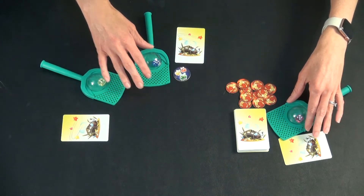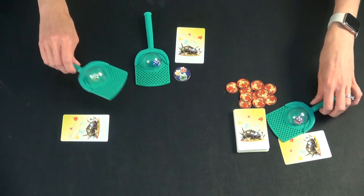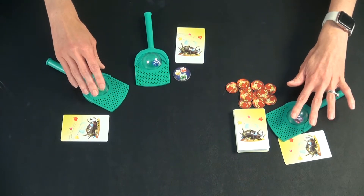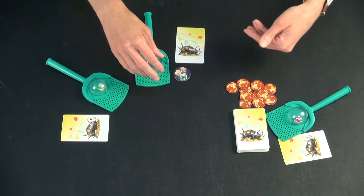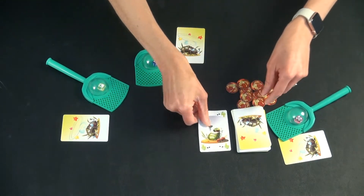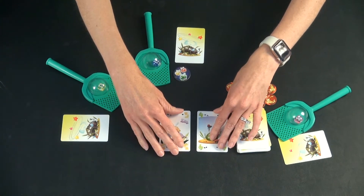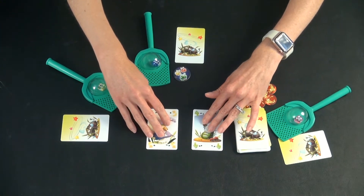Here we have a three-player game. Each person has a card, and they've picked a fly swatter with a colorful die on the inside. For however many people you're playing with, you're going to flip over that many cards minus one. So we have a three-player game, so we're just flipping out two cards.